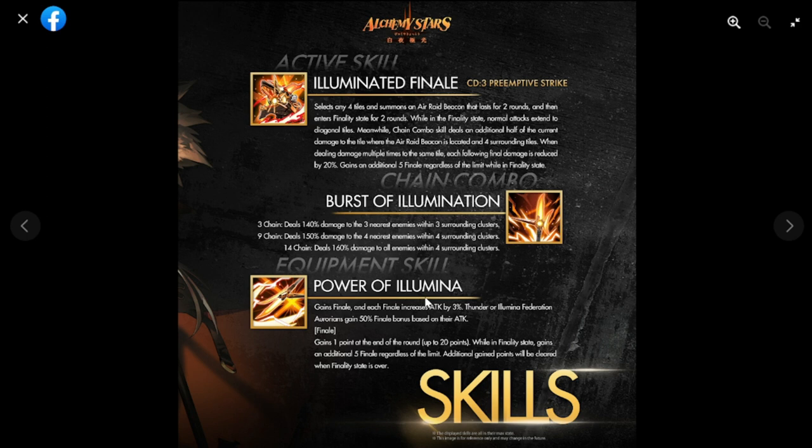Her equipment skill, Power of Lumina, grants finale — each finale increases attack by three percent. Additionally, Thunder or Illumina Federation Aurorians get a 50% finale bonus based on their attack. Finale gains one point at the end of each round, up to 20 points.